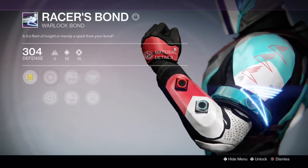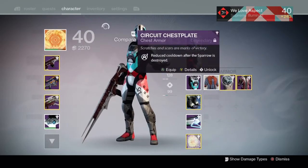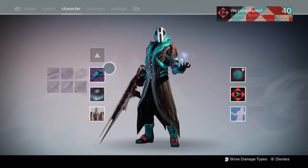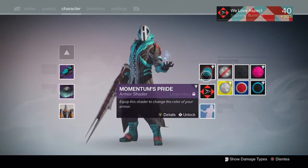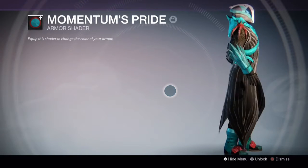I'm ranked two already and pretty much about to hit rank three — this is pre-recorded. When I hit rank three I can start finding 320 gear, which is really nice. At the moment my highest find at rank two is 309, so that's pretty nice. Here's the momentum shader — you just saw the sparrow right there.